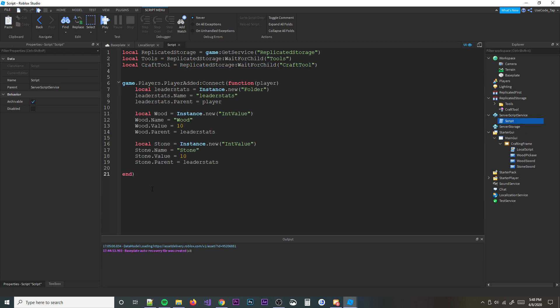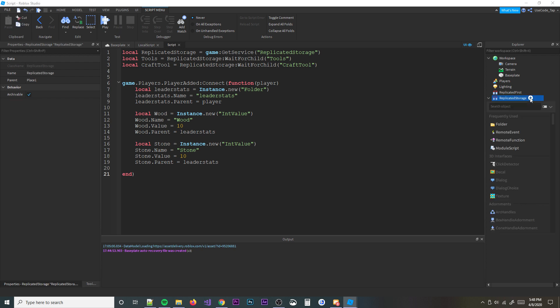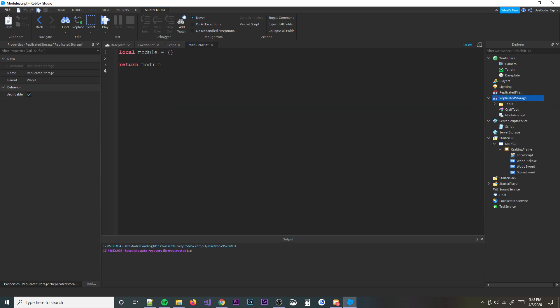Before we write the server function, we need to make a module script which is going to hold all our crafting data — basically the resource requirements for each tool. Let's call it 'CraftingInfo'. It's going to be a dictionary that holds how much wood, stone, or other resources each tool needs.